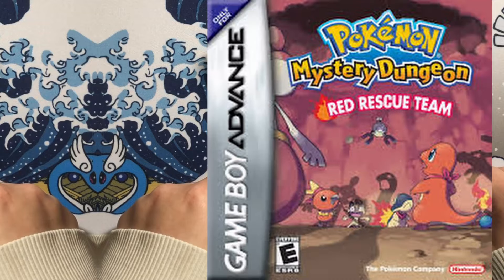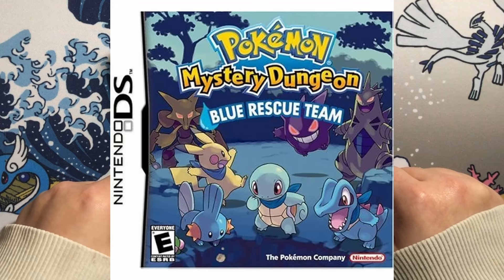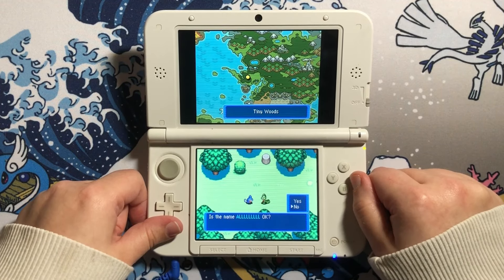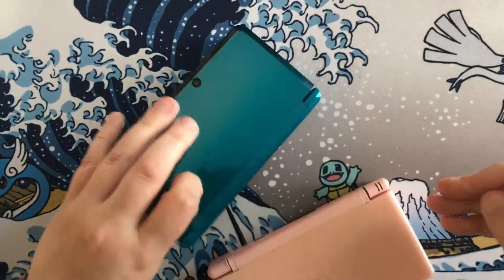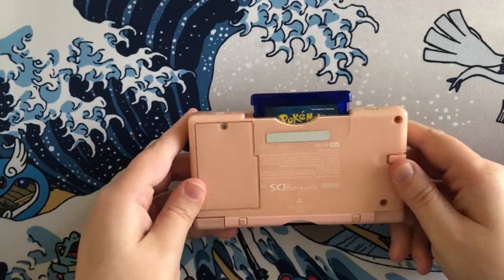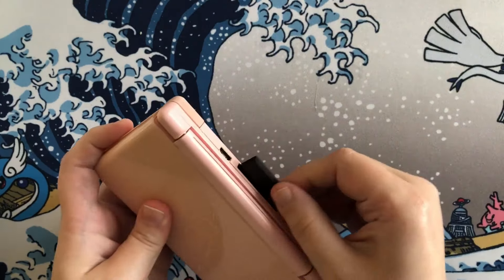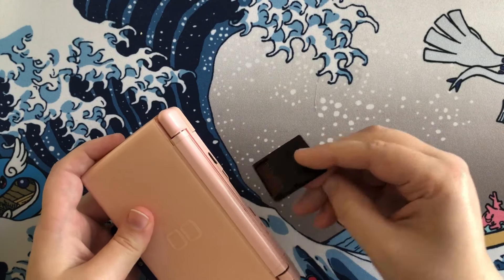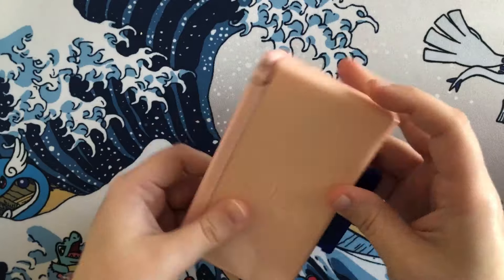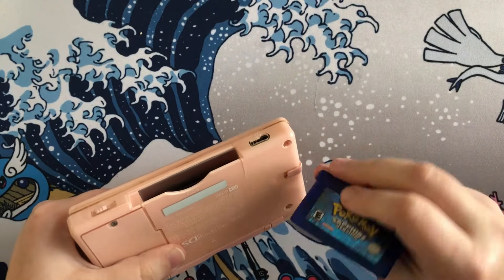The first game that came out was Red Rescue Team for the GBA. After that came Blue Rescue Team for the DS, and this is where I want to jump into the big glitch. Back then, your Nintendo DS or DS Lite was able to have two games inside it — your DS cartridge, and then the GBA slot if you wanted to put some GBA games in. This allowed developers to make the two games sometimes interact with each other, because it was a unique console that could do this.